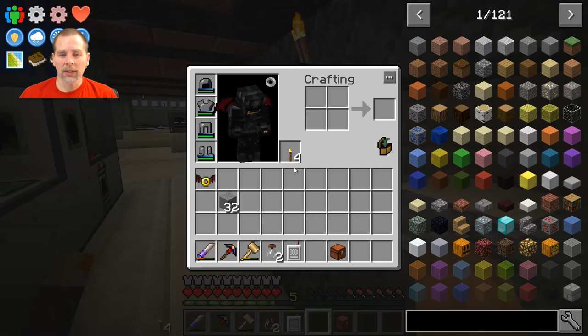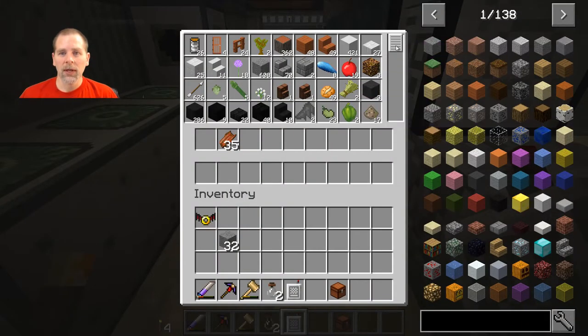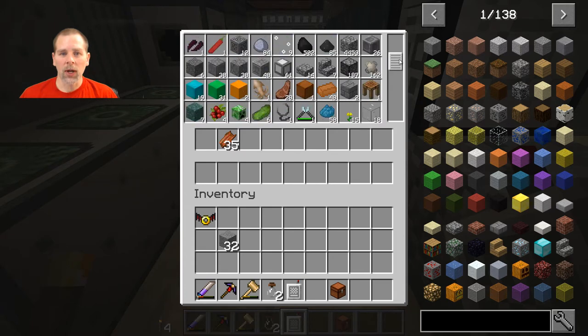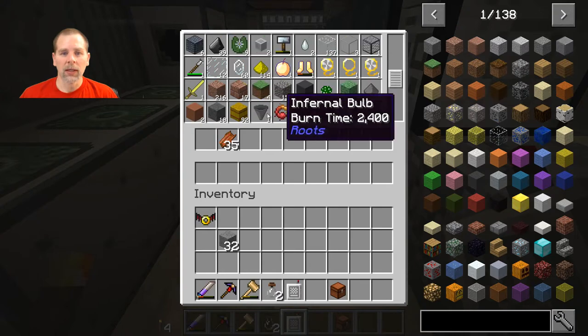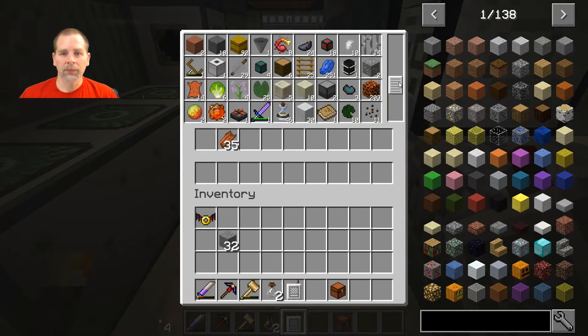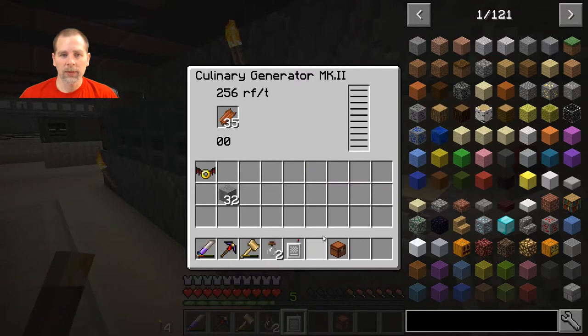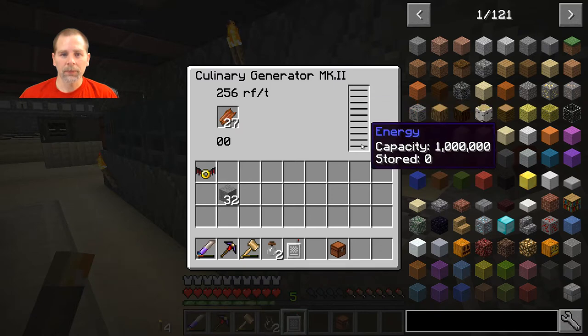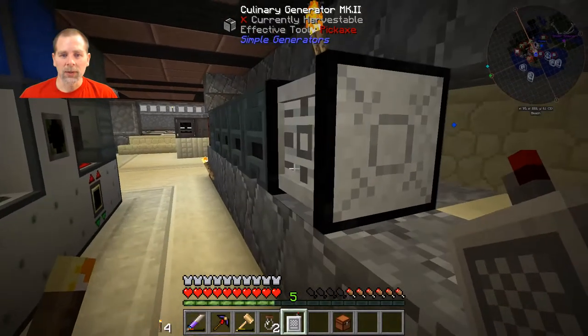This thing can use all kinds of stuff — it can run potatoes too, and I've got a ton of potatoes. And wheat — I can make bread, you can run bread through it, all kinds of stuff. We've got a ton of hay. Let's see if it's going to pull more of this out. Put this in here and there we go — it's going to run 256 RF per tick. And it's not even storing any; it's getting sucked into the system, which is cool.